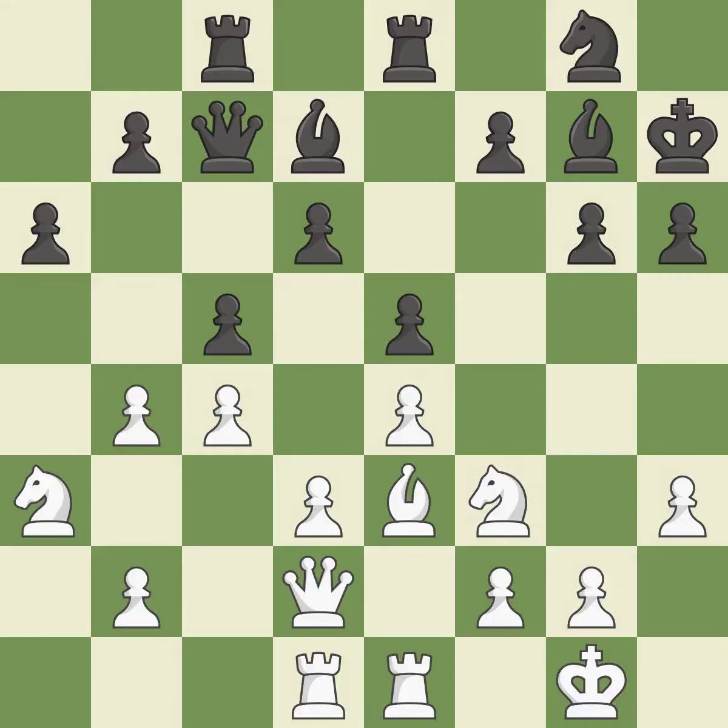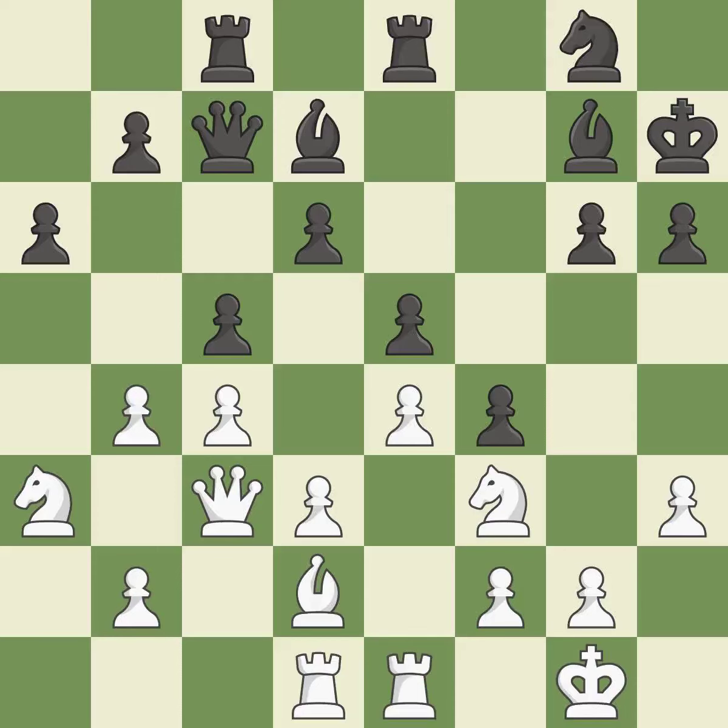Very precise. This strikes at the center with a pawn, fighting for space. This threatens to attack a trapped bishop. There was only one move that was effective, and this wasn't it — it is incorrect. A pawn kicks the opposing bishop, forcing it to move or risk being captured. The bishop is now on a square that is more secure. This keeps the material balance in check. This poses a risk of winning a pawn. This enables the adversary to make a passed pawn — it is incorrect.